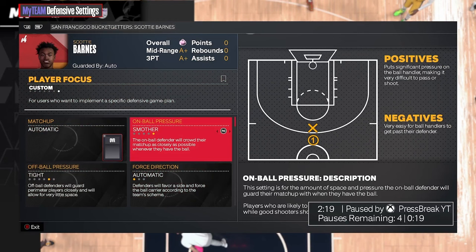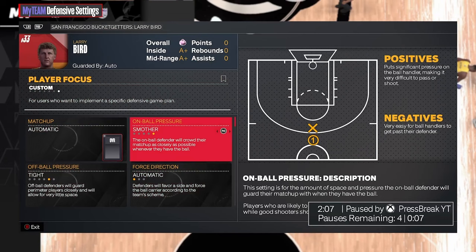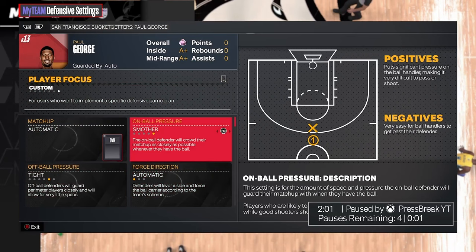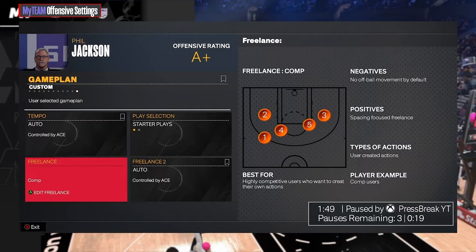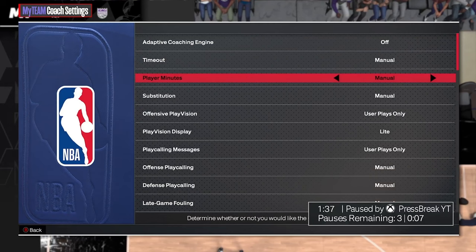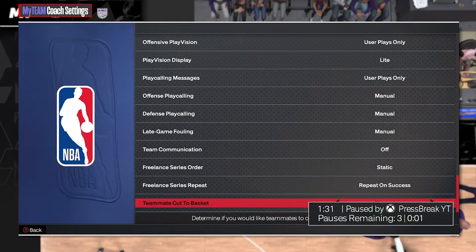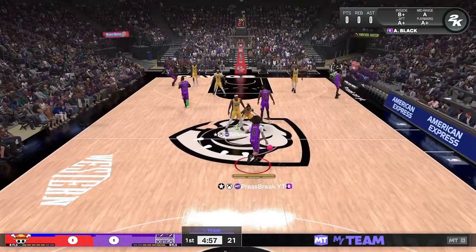I set AD and Miles Turner to on-ball tight and off-ball moderate as well. Basically, for slower releases you want to go moderate/tight so the CPU closes out as best it can. For offense, go to Freelance, scroll all the way down, and run the Comp offense — that's the best offense in the game. Turn adaptive coaching engine off, make sure everything is on manual, and scroll down to Teammates Cut to Basket and turn that on manual.